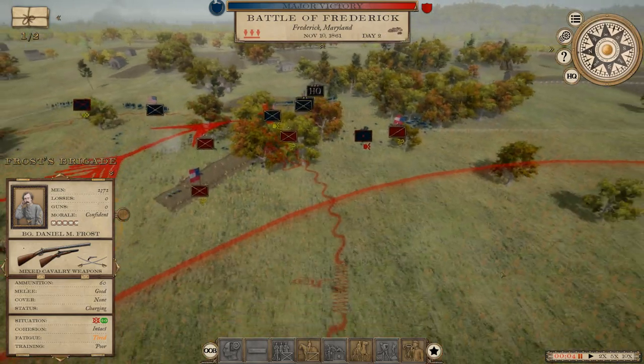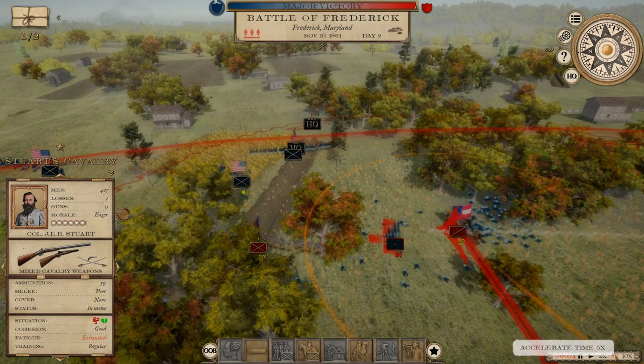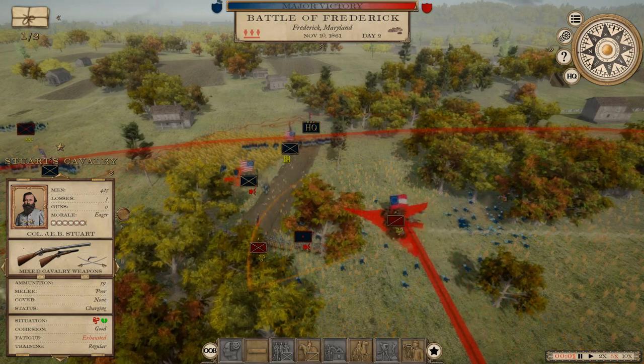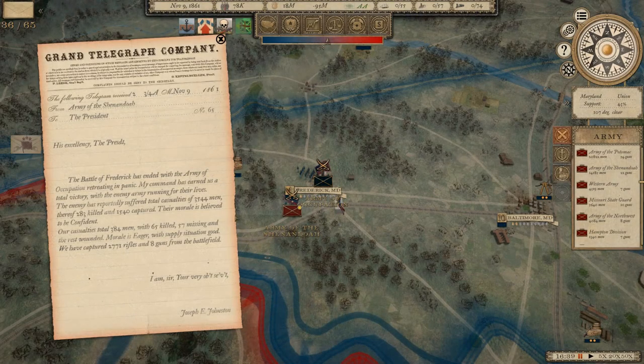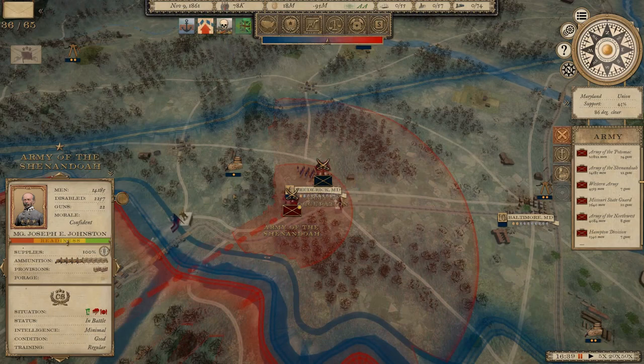The enemy is retreating, so now more than ever we want to go on those cavalry charges — really try to take out as much of the enemy as possible before the battle ends. We did outnumber the enemy; this was almost just a relief action for the town of Frederick. Two charges and a victory — 3,500 casualties on the enemy side, only 300 on our side. An exceptional victory to say the least.